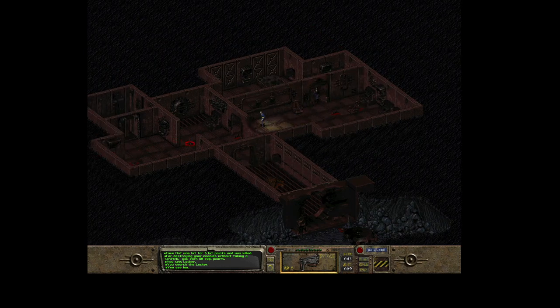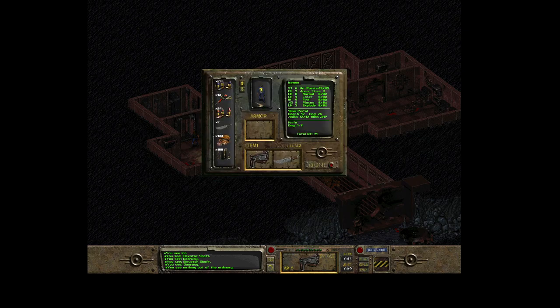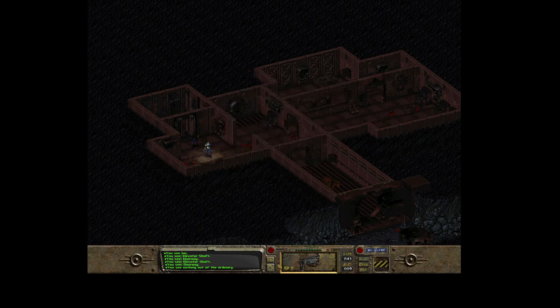Basically that's all from this first underground floor. There is an elevator here but it's missing - you see nothing out of the ordinary. So let me use the rope which we have. Let's switch hands and use the rope here in this elevator shaft.